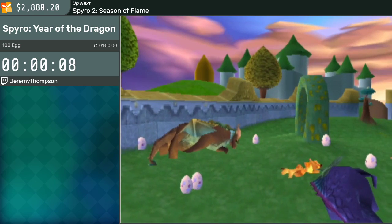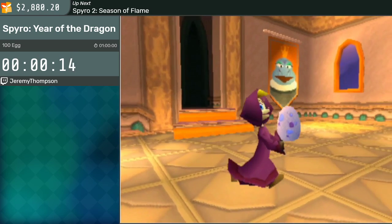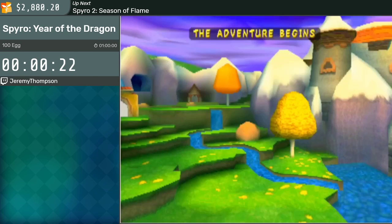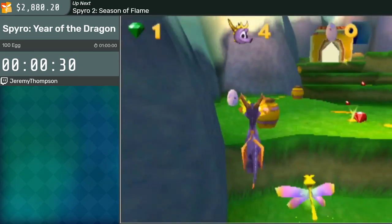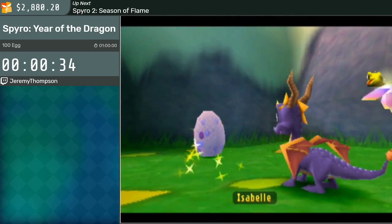So the plot of this game is basically that this sorceress goes to the dragon realms, and she seizes about 150 dragon eggs, and she wants to use their wings once they hatch for an immortality potion. And Spyro is tasked with the idea of rescuing all of them, or most of them. Normally to do that you have to collect 100 of them and open the door to fight the sorceress for the first time.